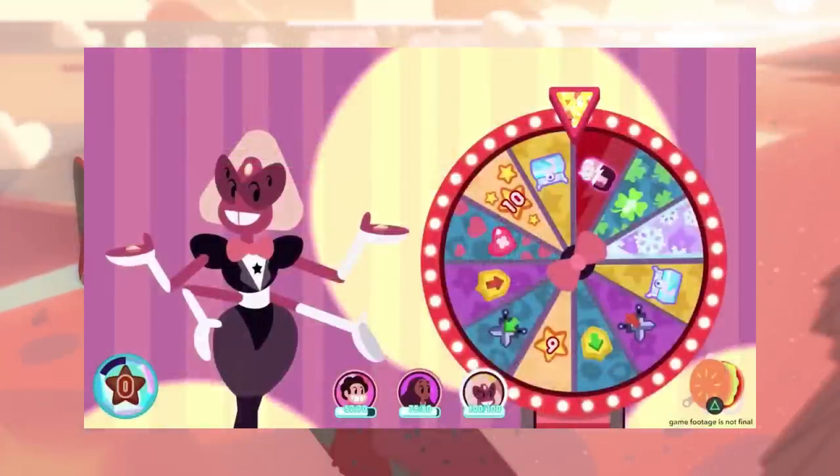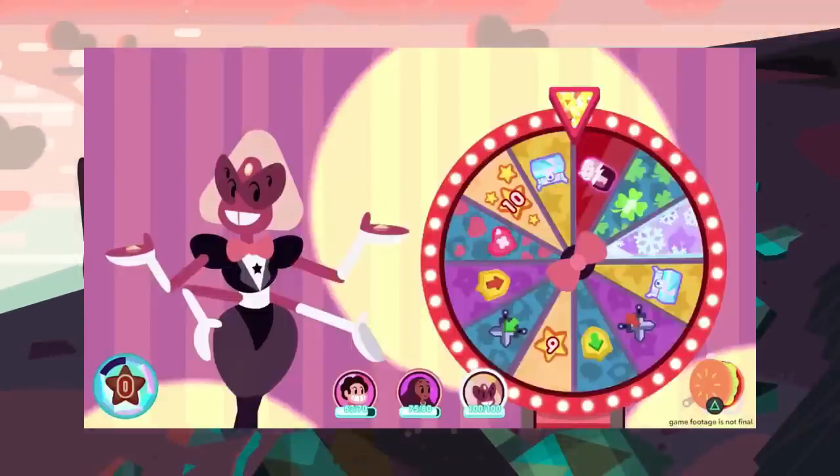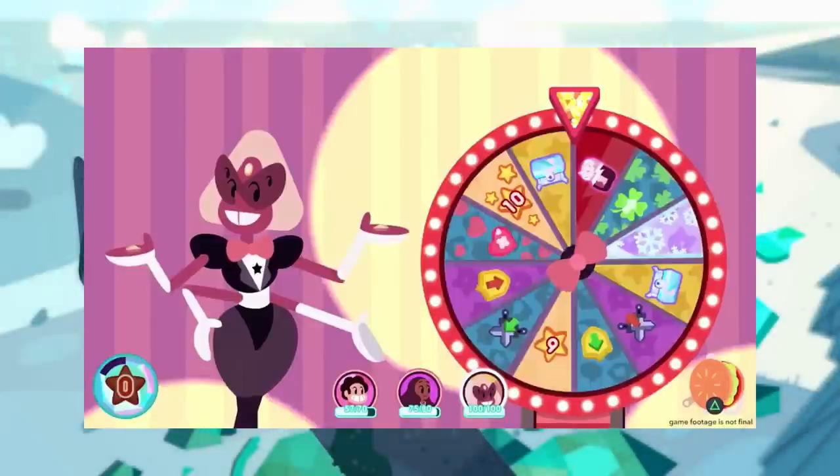So here we have Sardonyx. We knew that fusions would be in the game, but this is the first fusion other than Garnet and Stevonnie that we have seen that will be playable. Sardonyx has a wheel that is basically her fighting move, and it looks like it can either give you a chest, heal a teammate, or maybe cause Garnet and Pearl to unfuse as a penalty. There's some luck increases, elemental stuff with snow, attacking defense up and down, and star points — so it looks like a luck-based game show kind of battle mechanic.